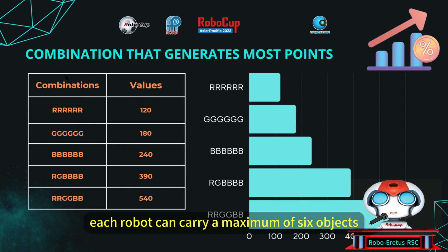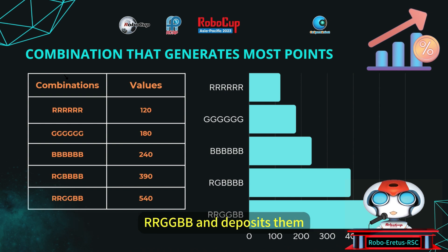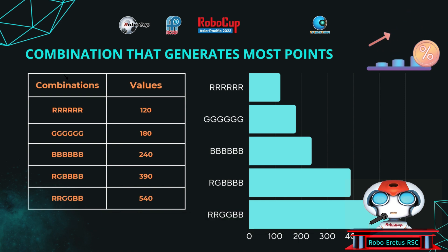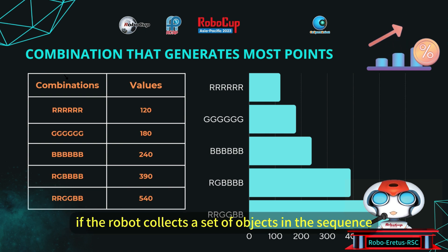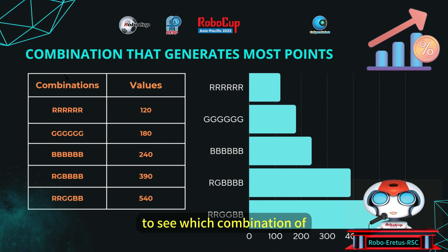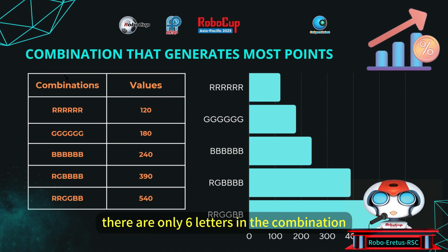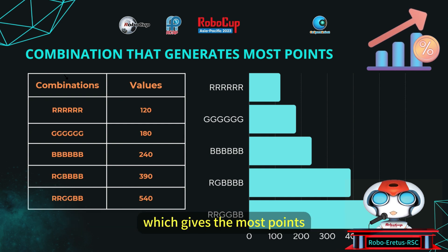Each robot can carry a maximum of six objects. If the robot collects a set of objects in the sequence RGB and deposits them, it will create a super plus object on the spot, which is valued at 180 points. This unique object can only be collected by the team that created it. Additionally, if the robot collects a set of objects in the sequence RGB and deposits them, it will generate a super object with a value of 90 points. We attempted many combinations to find which allows collecting the most objects up to six. Generating one super object while collecting the highest-scoring normal object, black at 20 points, only gives 390 points.